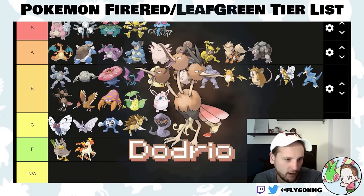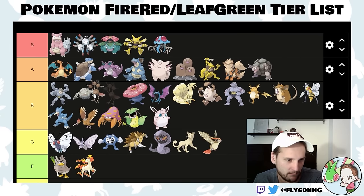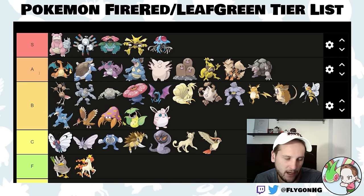Dodrio is basically Fearow if it had three heads, so it's better — probably the best normal flying type. Very fast and much stronger than Fearow. High B-tier. It learns Tri Attack in this game, which is a physical move and is basically Strength with a chance to paralyze, burn, or freeze. So you don't have to waste your Return TM on it. With some attack EVs, it might be able to outspeed and kill all of Sabrina's Pokemon as well.